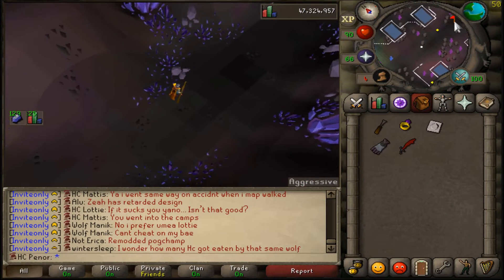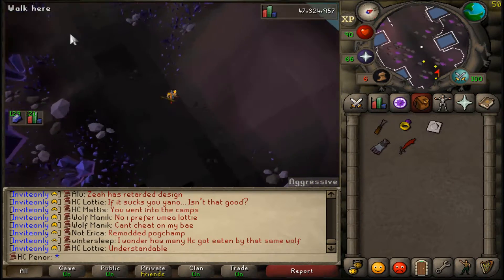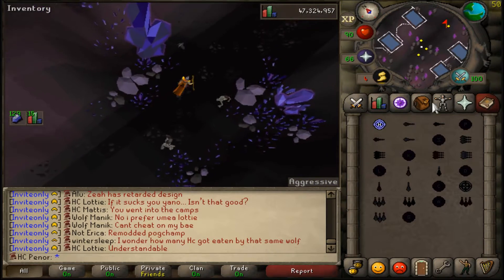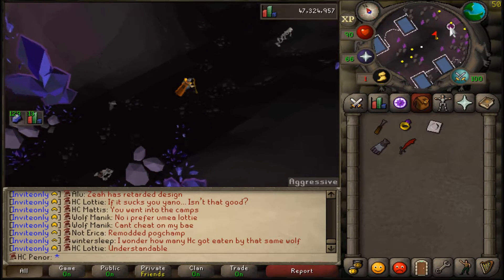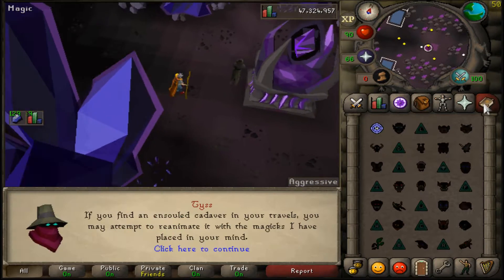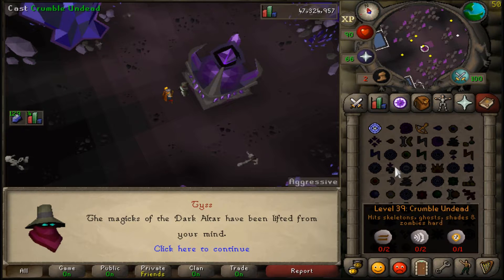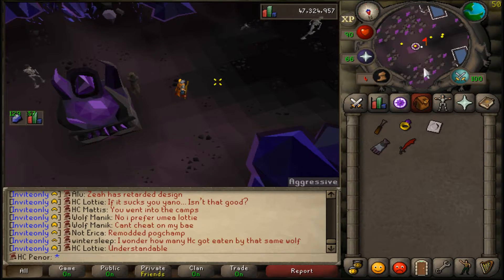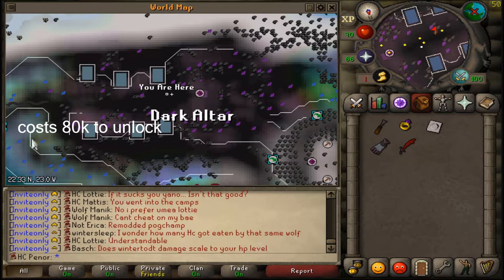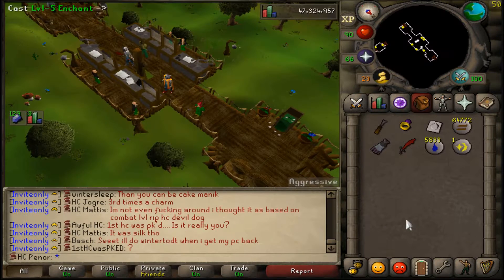Something I was told recently: if you're on the Ancients spellbook and don't feel like going all the way to the pyramid in the desert, you can use the fairy ring to teleport to Zul-Andra and go to the Arceus NPC where you get the Arceus spellbook. He will change your book back to the regular spellbook. It's very useful if you have the fairy ring unlocked and don't want to make that long desert run.